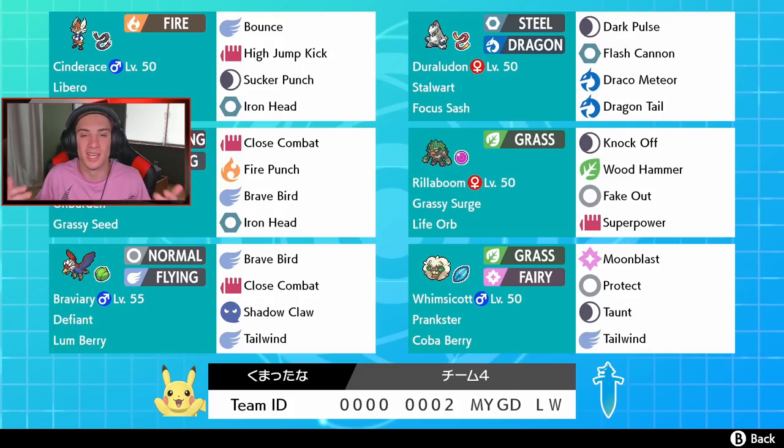In the bottom spot we've got two Tailwind Pokémon — Whimsicott holding the Cobalt Berry and Defiant Braviary holding the Lum Berry. Depending on the situation that tells me which Tailwind Pokémon to bring in. The rental code is at the bottom of the screen. For the question of the day: the DLC is coming out very soon — probably next week. Would you guys rather I do a quick playthrough, maybe two to three episodes, or just go straight into ranked battles with the new Pokémon? Let me know in the comments.